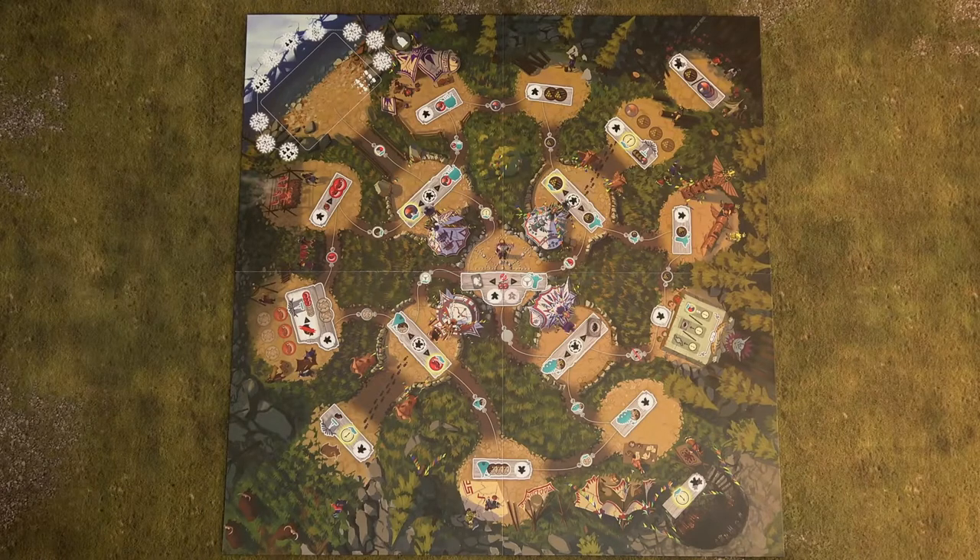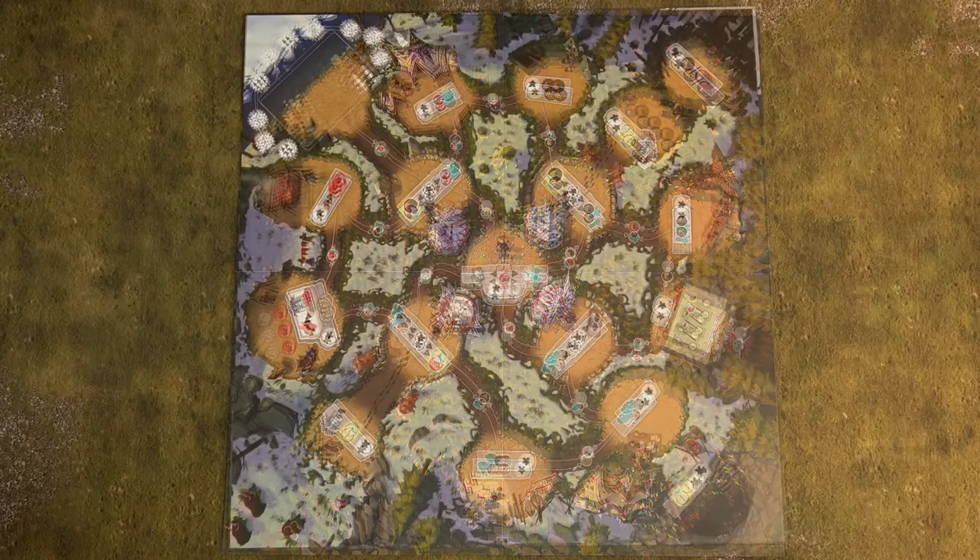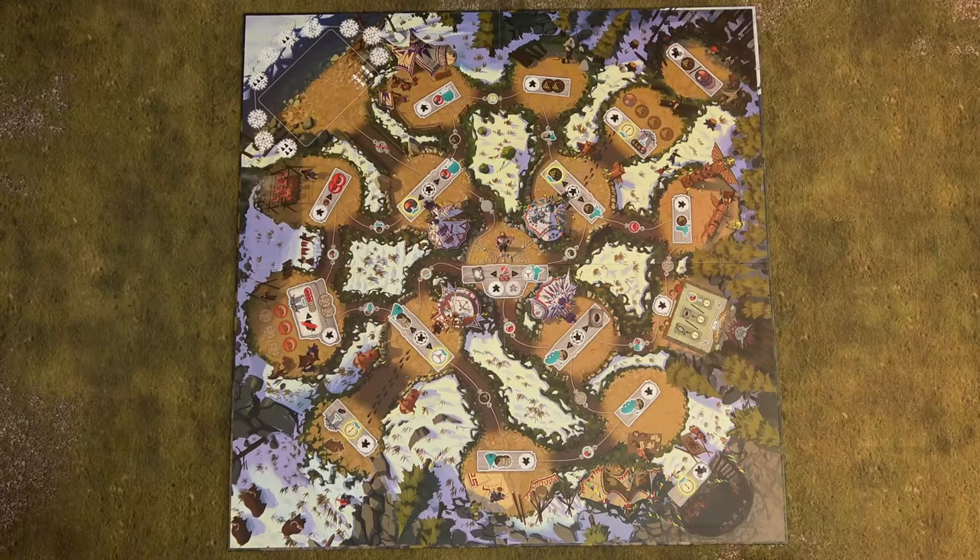To set up your first game, place the game board in the middle of the table with the summer side up. For other games you can also use the winter side.